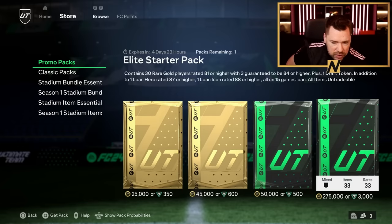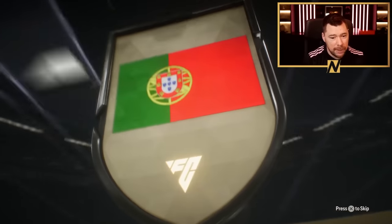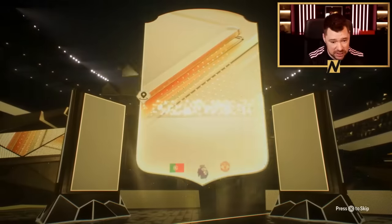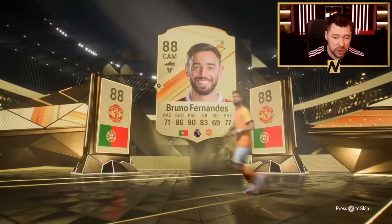EA know how to get your FIFA points from you, don't they? Contains 30 rare gold players rated 81 or higher, three guaranteed to be 84 or higher, a draft token, a loan hero, a loan icon. All items untradeable. We're going to rip it. Cam - Bruno Fernandes! It is Bruno Fernandes. That is fantastic, that's really really nice. He's such a sick card as well. So that's a big one.